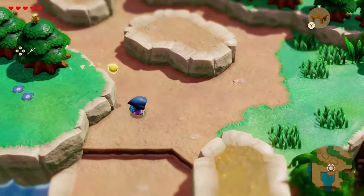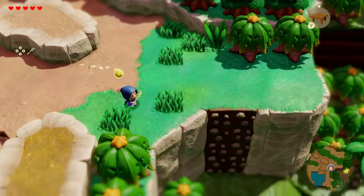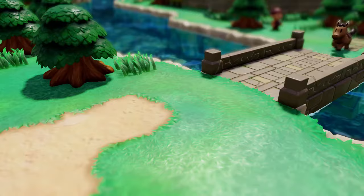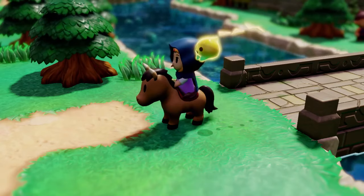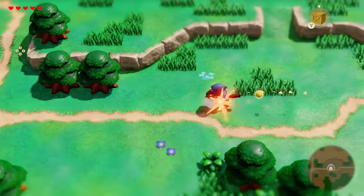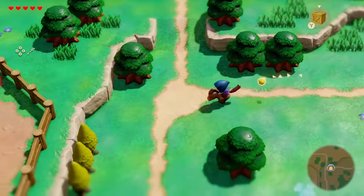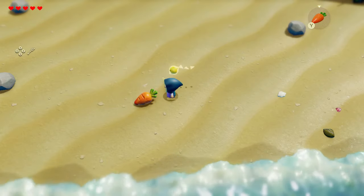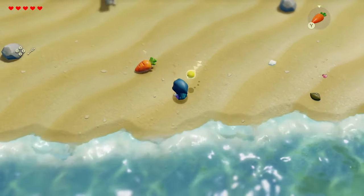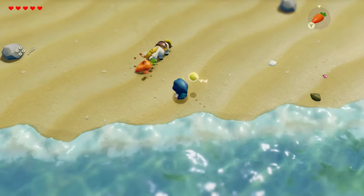Even with the benefit of fast travel, getting around Hyrule can prove challenging. At times like these, why walk when you can ride? Gallop right over weaker enemies to send them flying, and hop over small obstacles with ease. Once you learn to make a carrot echo, you'll be able to call upon your trusty steed from anywhere in the overworld.